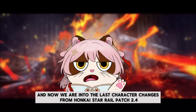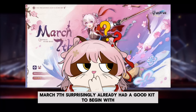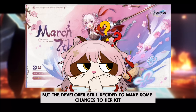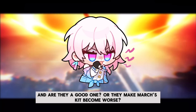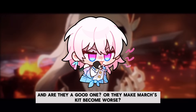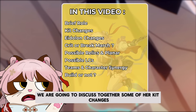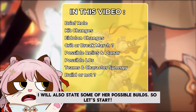We are now into the last character changes from Honkai's title patch 2.4. March 7 surprisingly already had a good kit to begin with, even though she is a four-star only. But the developers still decided to make some changes to her kit. In this video we are going to discuss some of her kit changes and eidolons, and I will also take some of her possible builds.